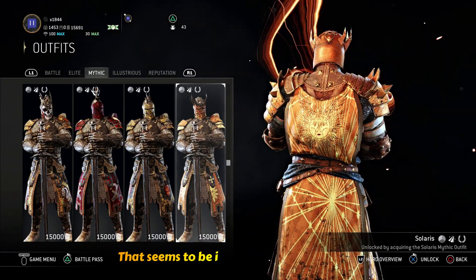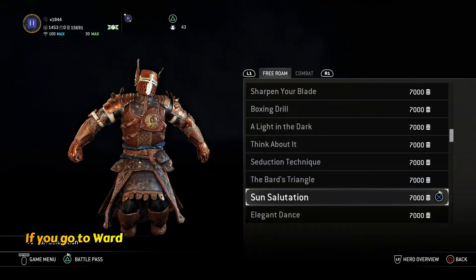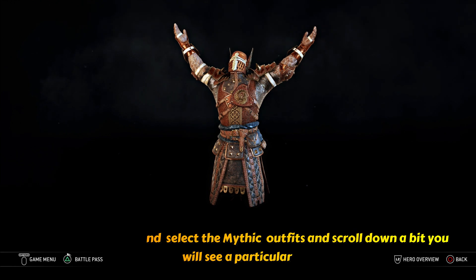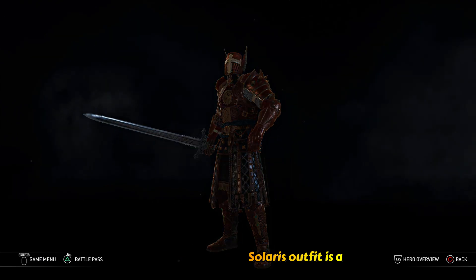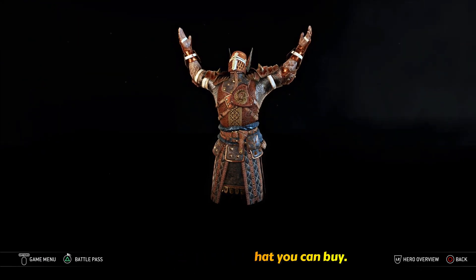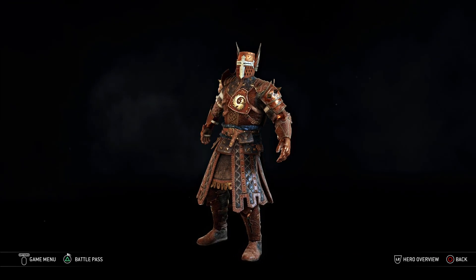Let's start out with a simple one that seems to be in nearly every game now, and that is a Dark Souls reference. If you go to Warden and select the mythic outfits and scroll down a bit, you will see a particular outfit that will catch your attention. The Solaris outfit is a nod to Dark Souls, and there is even a Praise the Sun emote that you can buy. It's a nice little nod to the game as it has become a staple in modern gaming.